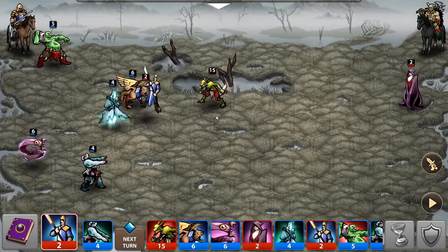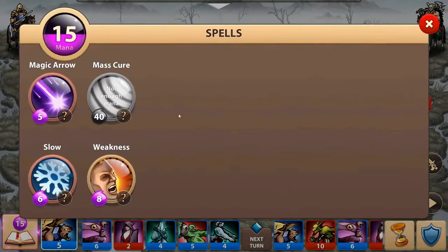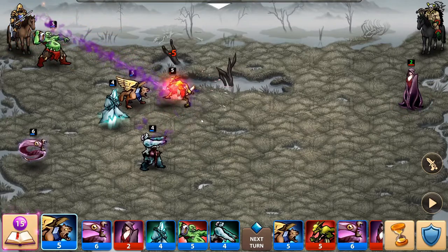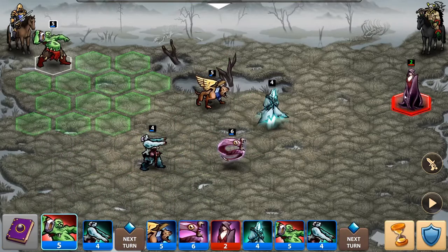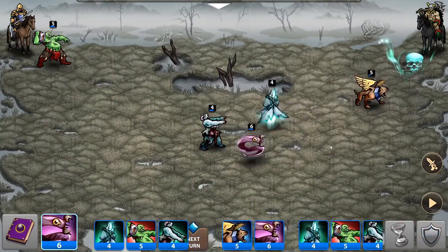Let's shoot some faces with arrows — there you go, shoot to kill. This goblin I need to kick his arse. Let's move here — arrow in the face. Maybe I can do this goblin and then fly. Okay, fly away ghosty, kill this woman — killed her face. There you go.